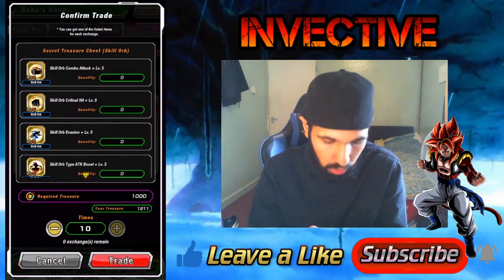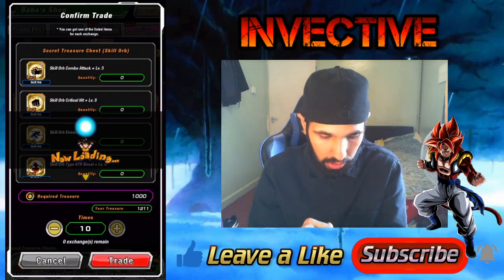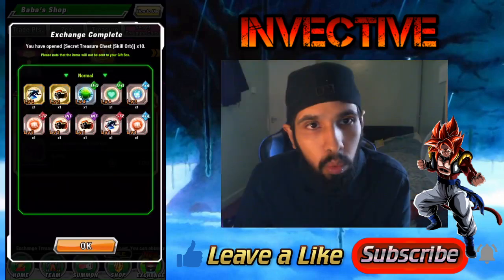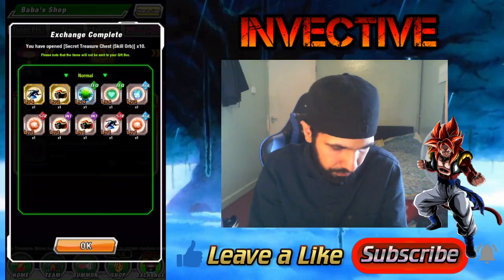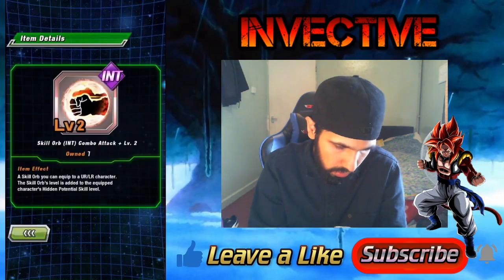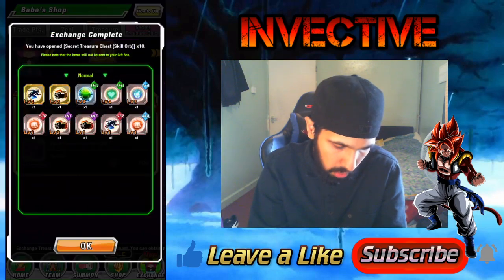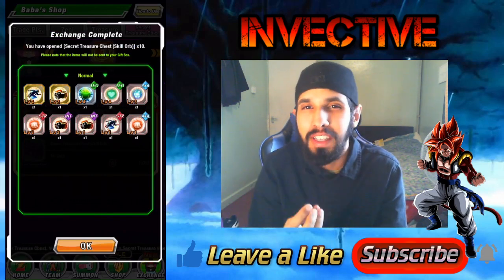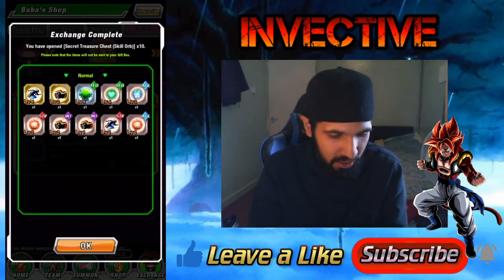You trade 100 treasure items for one chest. We can get 10 chests, so let's grab 10 and see what we get. We got a level 4 dodge, a level 2 additional attack, another level 2 additional attack, and a level 1 additional attack.